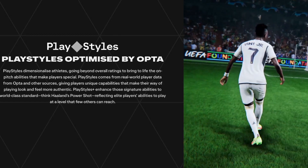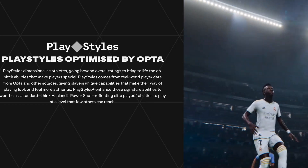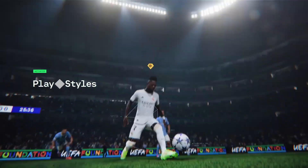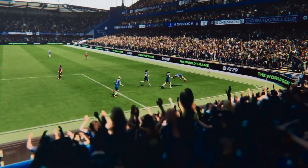Number four: PlayStyles. PlayStyles are brand new to FC 24. EA have partnered with Opta, who will provide statistics and analysis on players to dictate what playstyle a player should be allocated. EA have allocated 34 different playstyles split into 5 categories: passing, shooting, defending, ball control, and goalkeeping. Each player can have one of three states: no playstyle, playstyle, or playstyle plus.